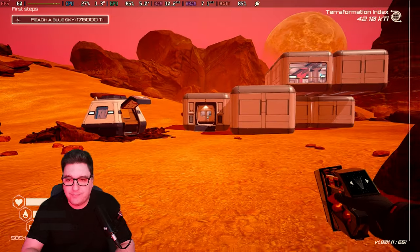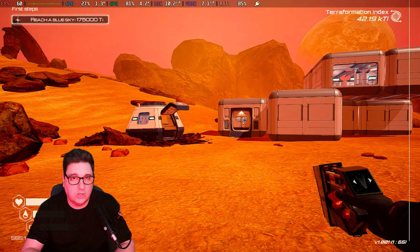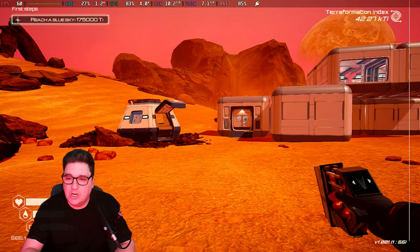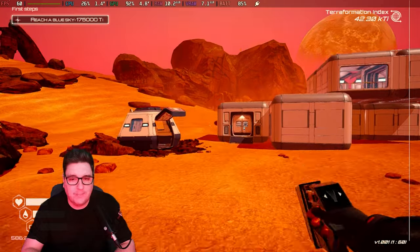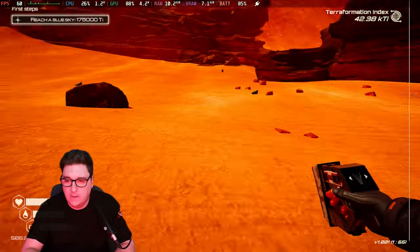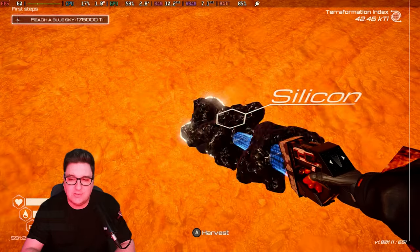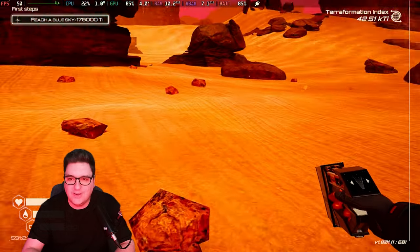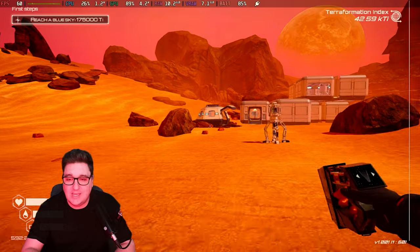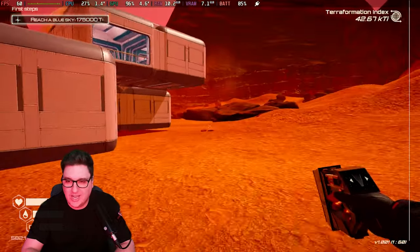One thing you might want to consider depending on how much of a controller gamer you are is the controls — they are a little bit strange. You would expect A to be jump, but right trigger is jump and A is your action button. So if you go up to a resource on the floor, it'll come up with a prompt saying A to harvest, rather than right trigger to fire what you'd conventionally think is a weapon. Also, the sprint button is allocated to left trigger, which is rather strange as well.